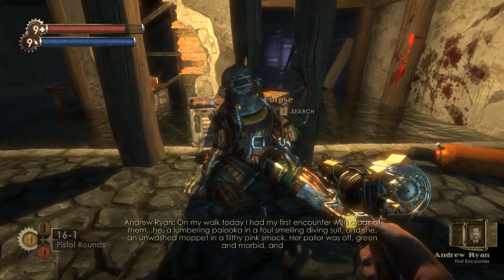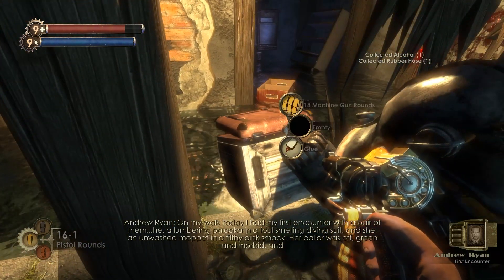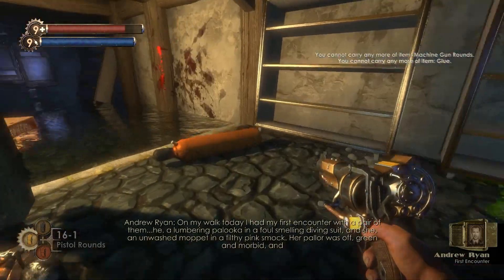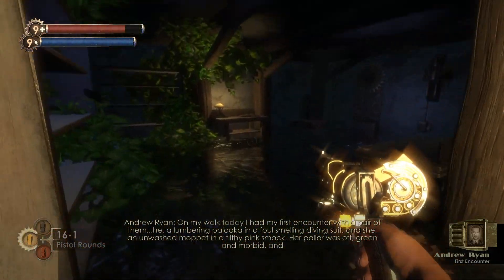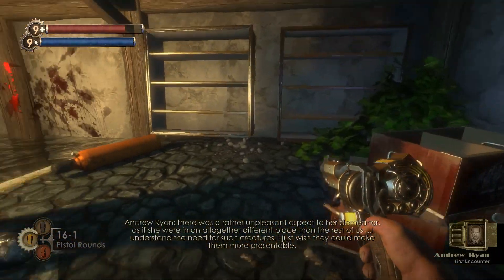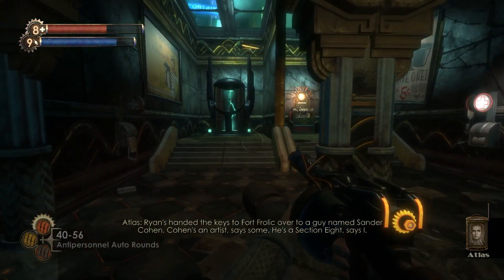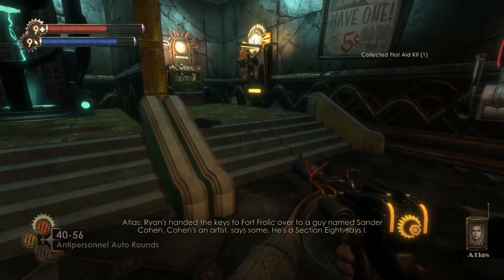I just gave you an overview of what Bioshock was able to tell us through audio logs, posters, and environment over the span of multiple levels. But there is a lot more I didn't go into, where the game built upon each character and how significant every individual location was to the story. To wrap up this video and expand upon some of these ideas, I'm going to talk about a level called Fort Frolic.